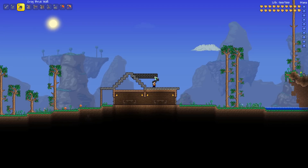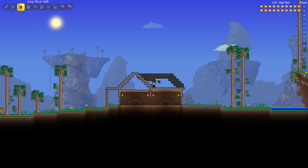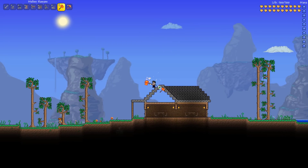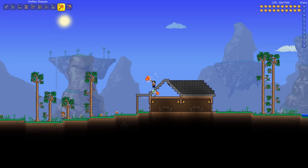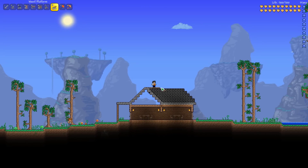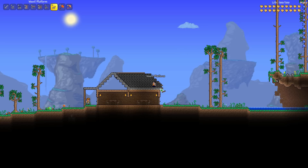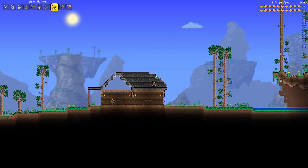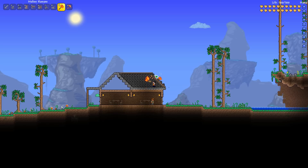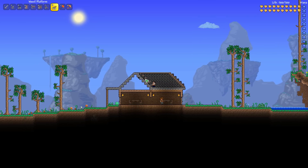I'm going to work across to about there and then angle it in on this side, and then just fill in the rest with gray brick wall. Now I'm going to slope these, and we're going to leave the top one regular, because I'm going to put wood platforms across the top of the roof. Now for the wood platforms — all the way across — and then I'm going to put them angled in, just like the background wall. And now I'm going to hammer these into stairs on this side, just like this, and then put another staircase on this side. And the roof is finished.